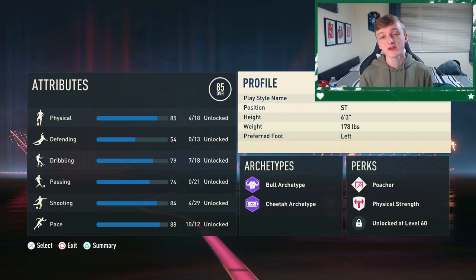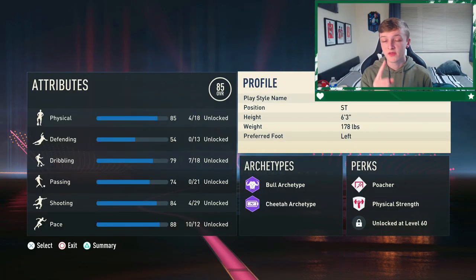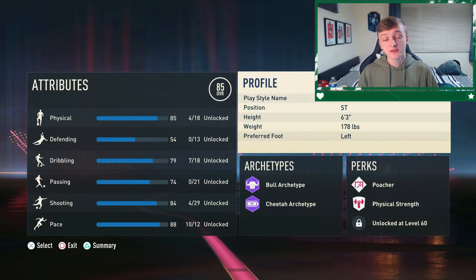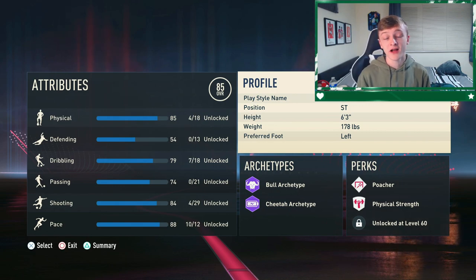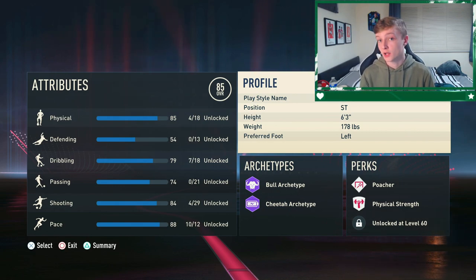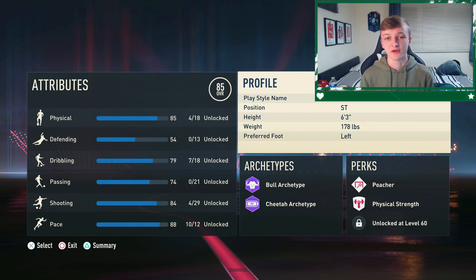To start off with, you want to set your height as six foot three and your weight as 178 pounds. This may seem a little heavy, but don't worry, there is good reasoning behind it. For your build to be classed as lengthy, your strength stat must be 14 points higher than your agility stat. Having your pro above the height of six foot or six foot one, alongside weighing a decent amount, will make it much easier to achieve this.